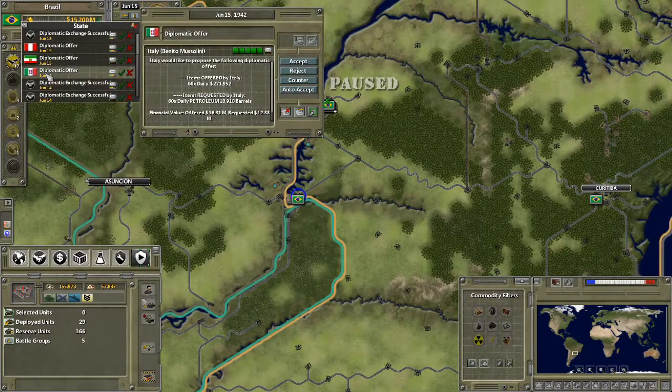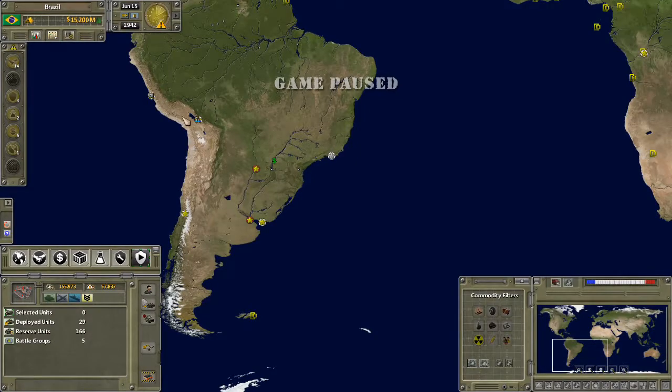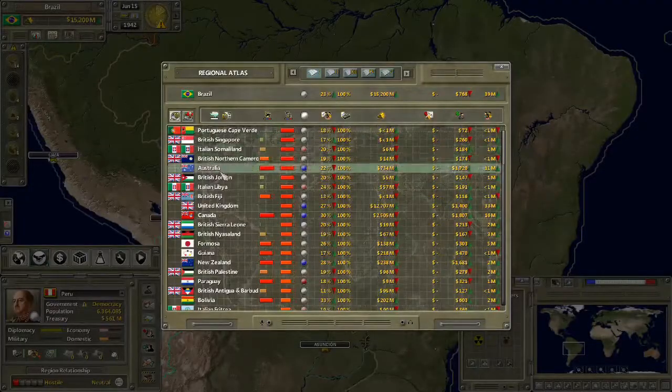We've got a bunch of trade offers. Italy want to buy oil — we'll do that, we're on good terms with them. Consumer goods — they're offering to buy them at about 55% markup, we'll do that. They're offering us a 133% markup on something, so we'll accept that. Peru want to trade with us even though they're one of the countries we are provoking — evidently they can't get agriculture from anywhere else.